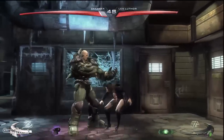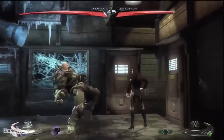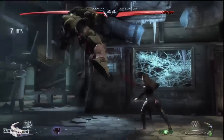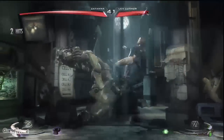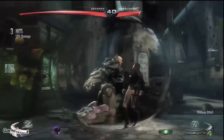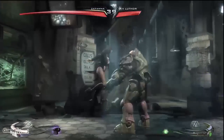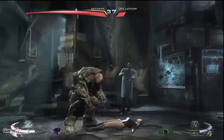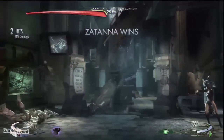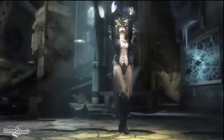If you'll forgive the pun, the best word to describe Zatanna is 'tricky.' She doesn't have the greatest basic moveset, and her aerial and anti-aerial game is pretty lacking. That being said, if you're able to master the teleports and know when to zone and when to get in, Zatanna will be a nightmare matchup against many opponents in Injustice. I personally don't like her trait that much, but she's got so many other tricks up her sleeve she doesn't really need it. Thanks for watching - if you found this video helpful, please don't forget to like, comment, and subscribe.